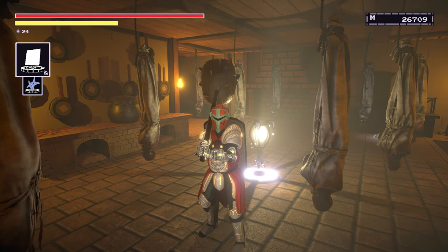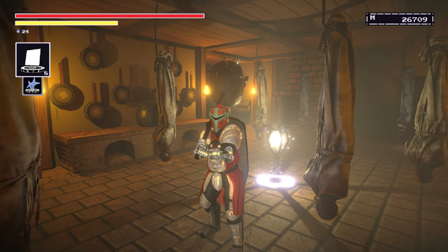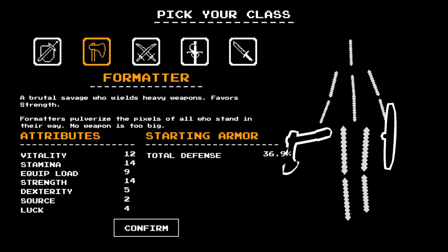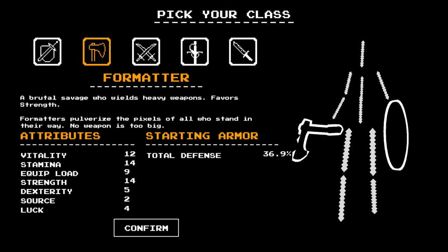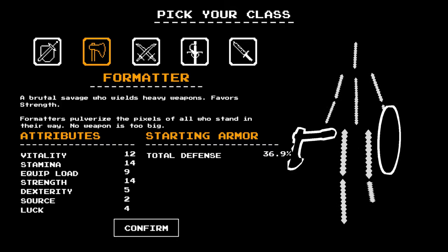How's it going everybody? Welcome back to the Last Hero of Nostalgaea. Next up we have a strength build. You're going to want to use the Formatter class for this. It starts off with the core attributes that we would want: vitality, stamina, and strength.